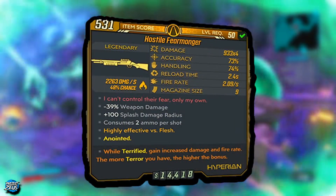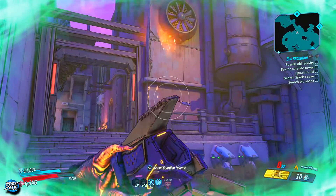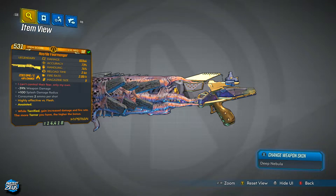Getting into why this gun is so good — the fire damage is 2,263 damage per second with a 46% chance of igniting. I probably only have about 20 minutes total using this gun, but I ran through Athenus and Proving Grounds and it was absolutely tearing people apart. The only issue is enemies that are resistant to fire, but you can just switch to a different gun for those. If you pair this gun with the It's Piss Grenade — I'll have a guide in the description — you're going to be doing an insane amount of burn damage.